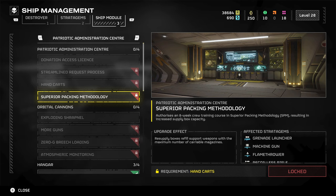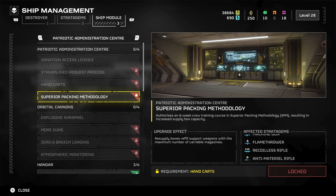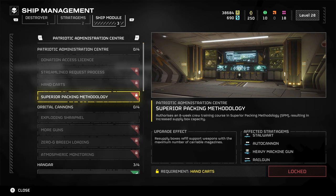It's good to have extra things to spend your samples and requisition on, because you'll see I've got nearly 40,000 requisition saved up doing nothing since I've unlocked all the stratagems I want. I just wanted to do a quick video to let you guys know about the brand new ship modules that have made their way into Hell Divers 2, along with the automatons being back. Let me know your thoughts about these updates in the comments — I'll see you in the next one, thanks for watching.